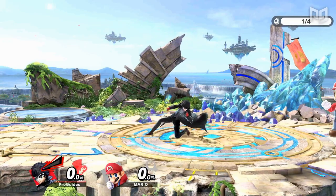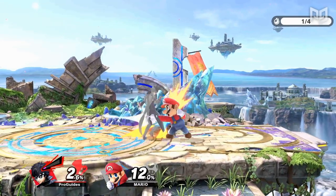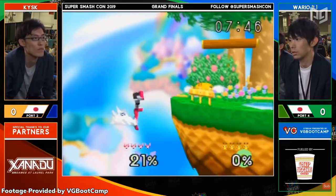In almost any fighting game, grabbing exists as an essential part of the rock-paper-scissors formula. Blocking or shielding beats attacks, attacks beat grabs, and grabs beat blocking. This concept is very much a part of Smash, and it has been since the very first Super Smash Bros on the Nintendo 64.